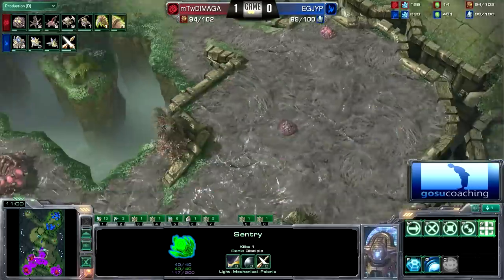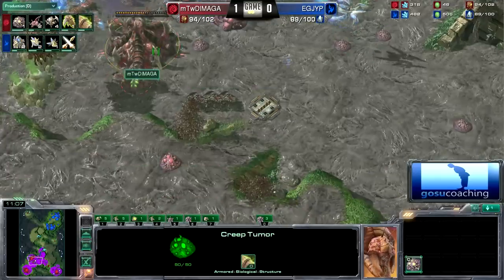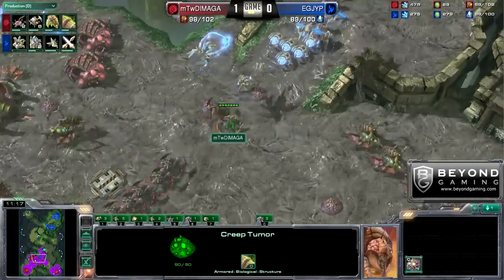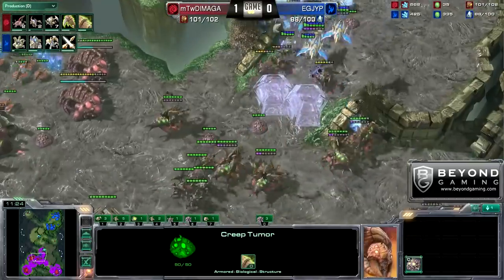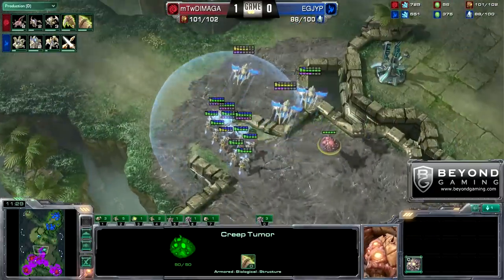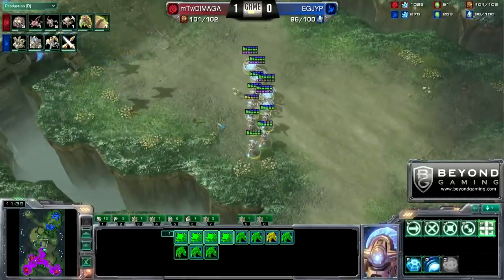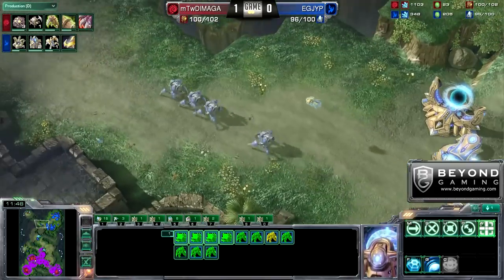And look at this — a continuation push by JYP. A lot of Zealots and Sentries are setting up. Damaga will know about this and see it coming. Does he have the units to deal with this? The Sentry is actually going to get in range. He could have Force Fielded the ramp right there. He's going to Force Field another ramp. It's a kind of weird trade, but the Void Ray does go down. JYP is going to be thwarted right there, and that's probably going to be a big momentum shift.